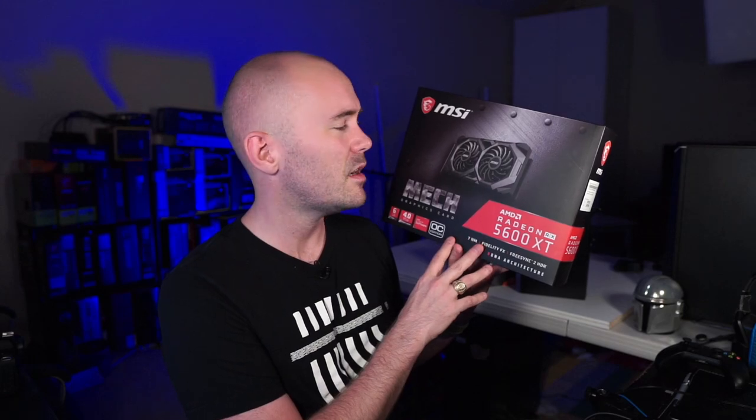Some of the deficiencies of this 5600 XT — which I don't think are too bad — is it does not have as wide of a bit bus. This one's going to have a 192-bit bus for the memory, whereas the PlayStation 5 is going to have 256, and the boost clock speed of this is not going to be anywhere close to the PlayStation 5. We're going to be at a game speed of right around 1650 megahertz and probably a boost of 1700, but since we're underclocking and undervolting, there's no way we're going to be able to hit the PlayStation 5 spec, but I still think this is going to be a really close analog.